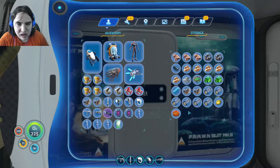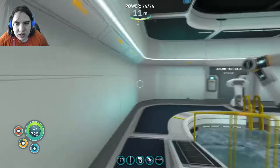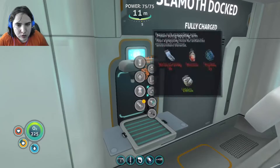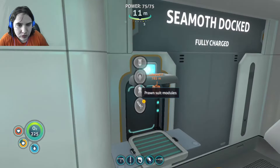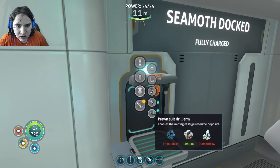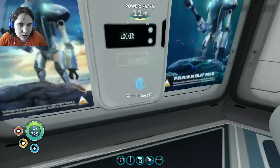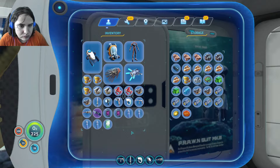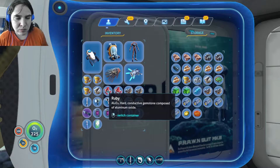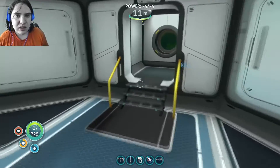Now let's quickly double check on what we need for the jetpack. Five titanium — we don't have room for that. We can put one of the crystalline sulfurs in the locker. One lithium, and the two rubies — we don't need them. Okay, that will give us room.